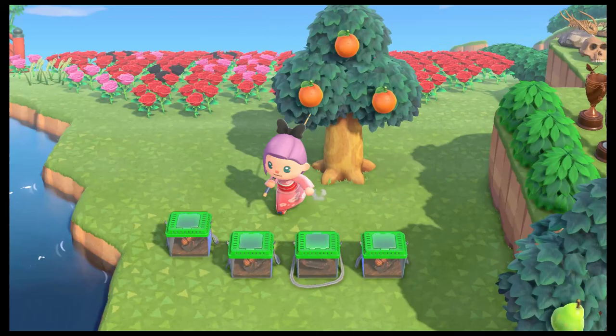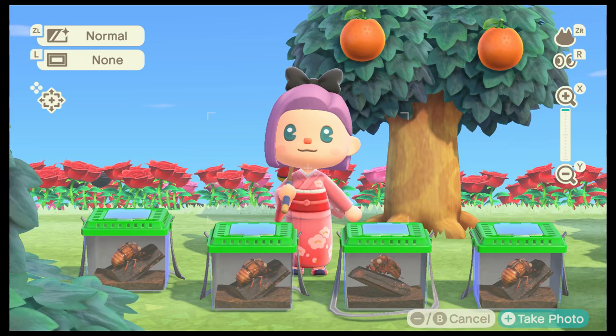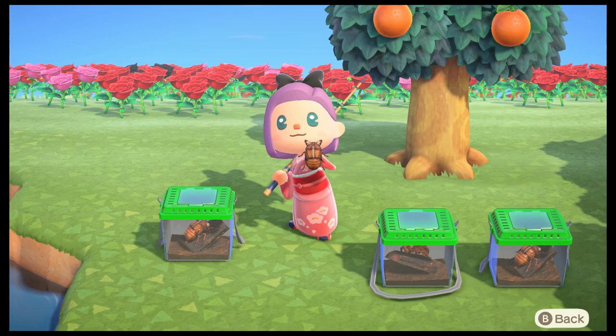I'm just showing you the cicada shells, the lineup I have gotten. Some people are stating that these cicada shells are so rare and infamous and so hard to get. I'm going to show you what it looks like in the inventory and also up close. There are no wings — you can see the cicada is brown in appearance.